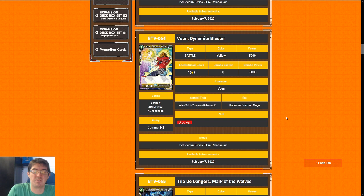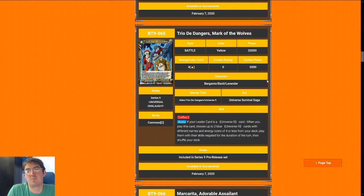Cards that are worth playing whether or not you are Jiren: Vuan, Dynamite Blaster — gets a seven from me. It is a cheap blocker, which means it is a cheap way to protect your life. It's relevant at every point of the game; it's just good.